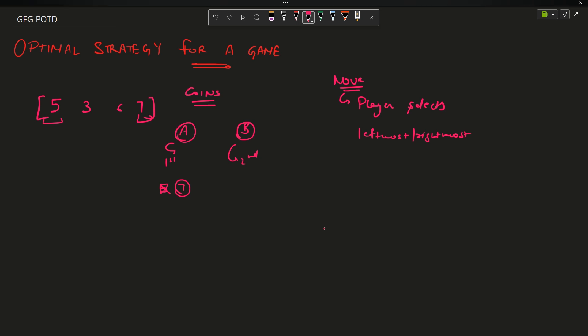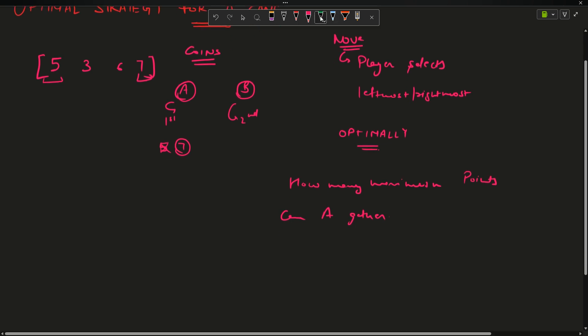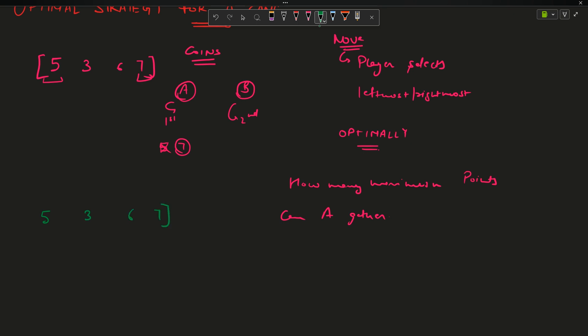Both A and B are playing optimally — they both want to win. We have to determine the maximum number of points that player A can gather, given that player B is also playing optimally.